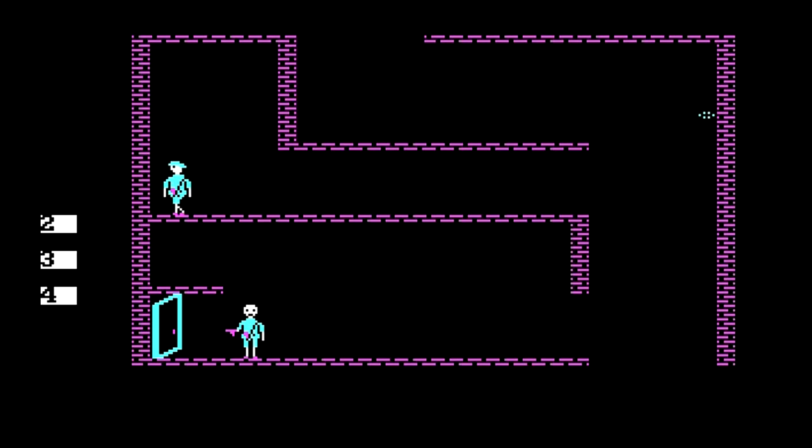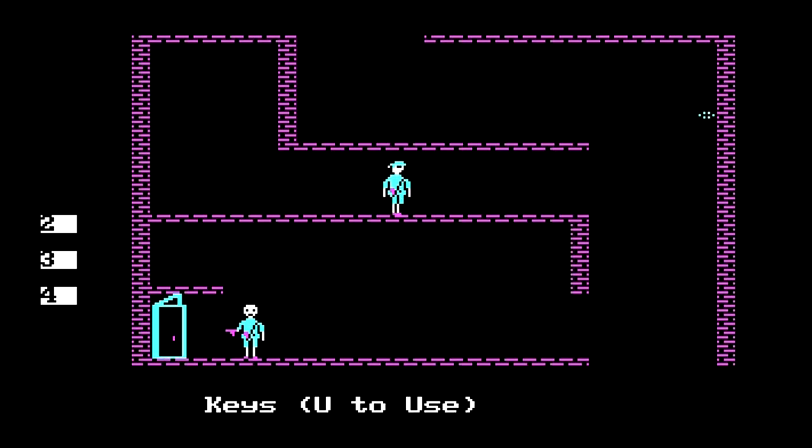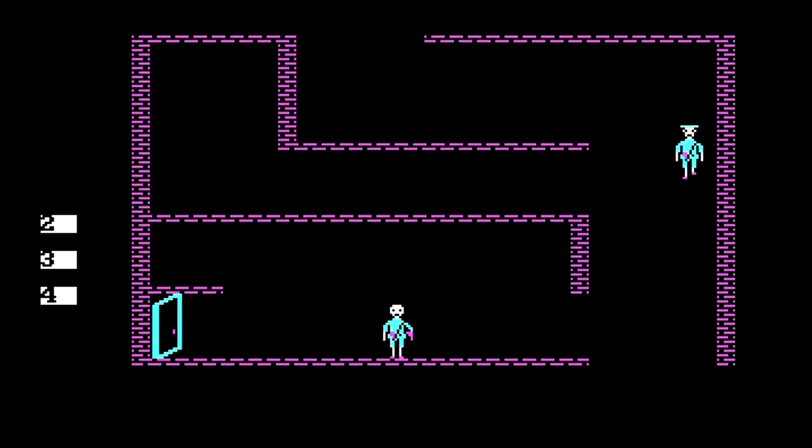Let's search this. Keys — that's actually good, we can use those. It's just random keys and random cabinets. Those are not doors — well, they are doors, but they're not doors-doors. They're cabinets.